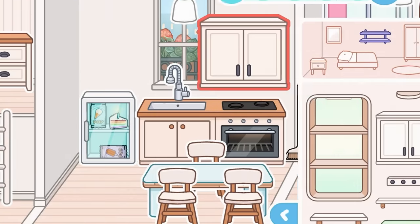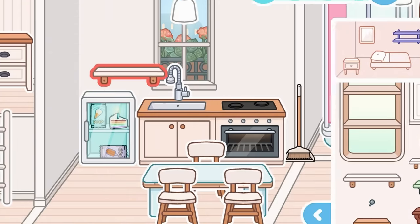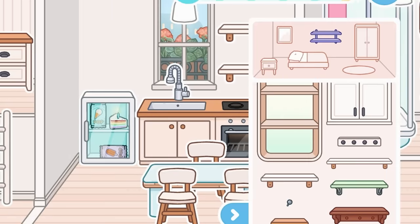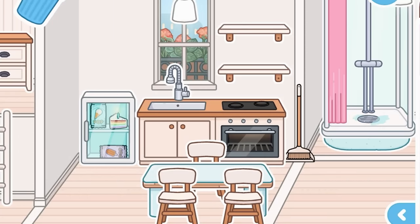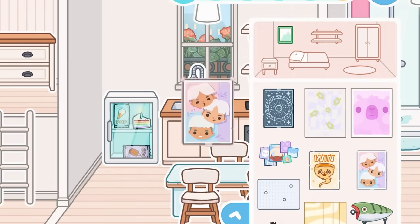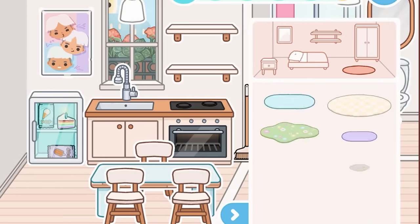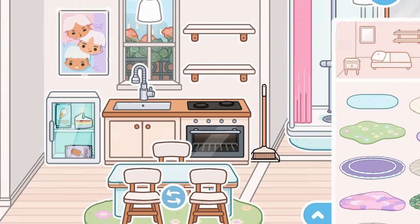We did get a lot of new stuff in here, so I'm going to grab a shelf. That doesn't fit, so we'll use these instead. Up here we can put a picture — something cute. There's the band poster, we'll have the band there. And down here we need a rug, so I'm going to use this green one — how cute is that?